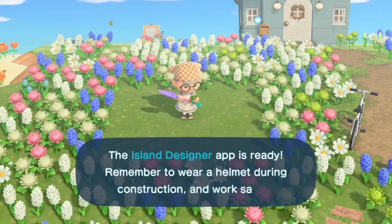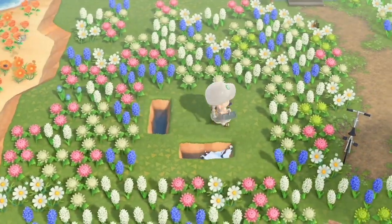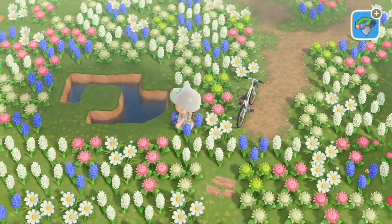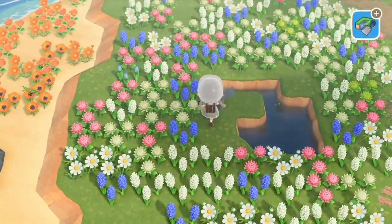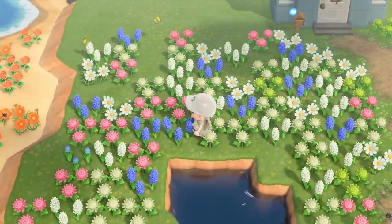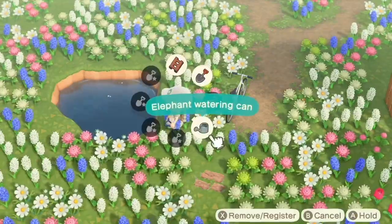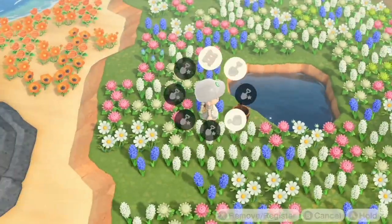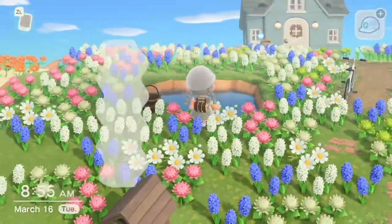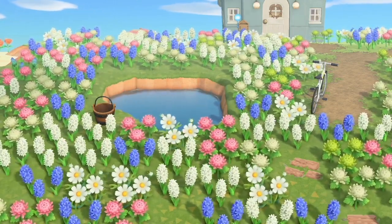For the fifth idea, it is so simple as well — it took me less than five minutes. Adding a little rounded pond in the middle of a flower field just to break it up, so it's not just a wall of flowers, and adding a simple wooden bucket elevated it. It just gave it a texture that wasn't there before, breaking it up. Here's the final product: after adding that wooden bucket, you have a simple cute little water pond area in your flower field. And that's all the ideas.